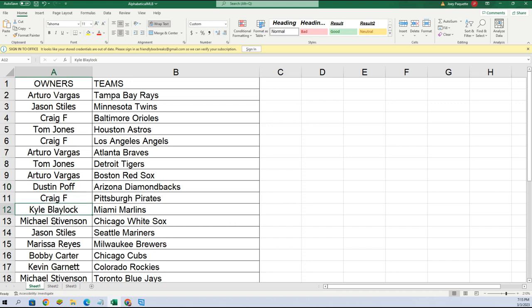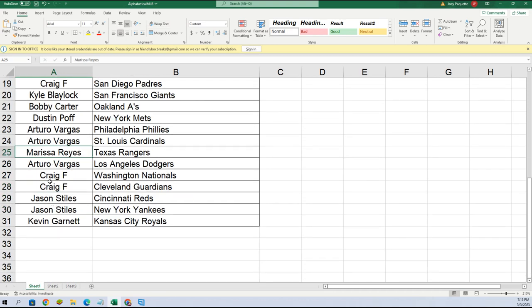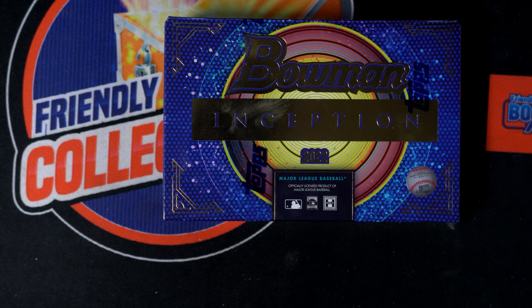Craig Pirates, Kyle Marlins, Michael White Sox, Jason Mariners, Marissa Brewers, Bobby Cubs, Kevin Rockies, Michael Blue Jays, Craig Padres, Kyle Giants, Bobby A's, Dustin Mets, AV got the Phillies and Cardinals, Marissa Texas Rangers, AV got the Dodgers, Craig Nationals and Guardians, Jason Reds and Yankees, and KG you got the Royals. There you go — let's get that on the screen and put it in alphabetical order.